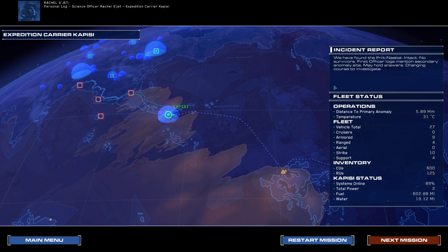Personal log, Science Officer Rachel Sujet, expedition carrier Capisi. We found my brother's ship — the Ifrit Nabal, flagship of our Coalition's lost expedition from four years ago. His fate and that of the crew remains unknown. What happened, Jacob? What did you find out here? What have they done to you? All right, that's all the time we've got for today guys — see you next time, goodbye!